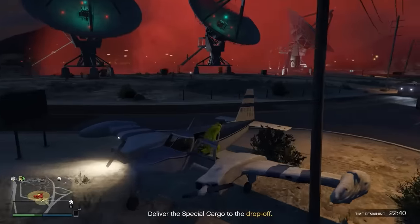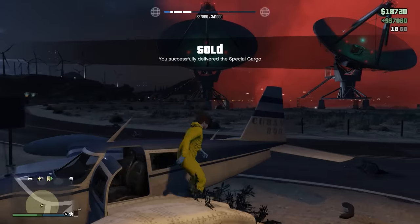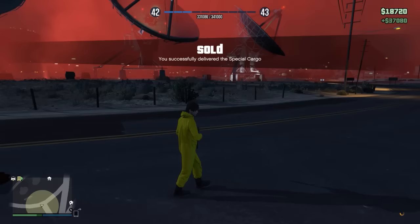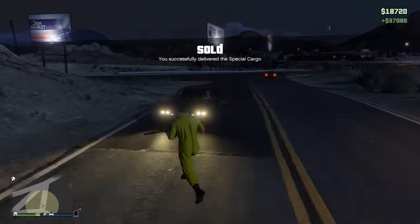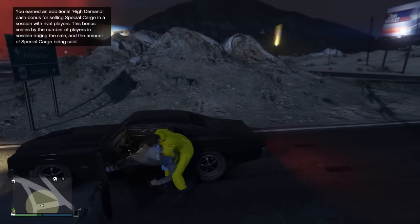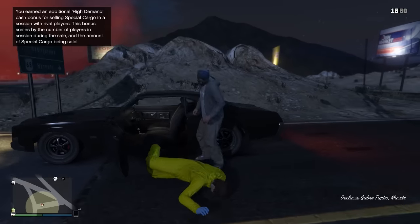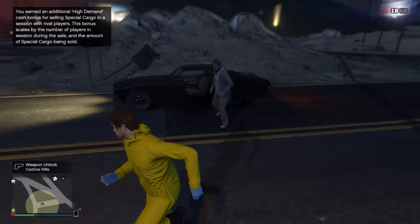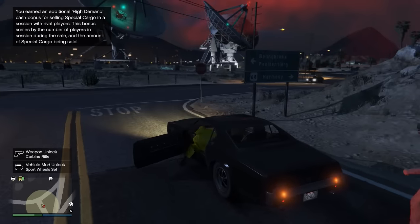The landing wasn't smooth and you're greeted by tons of enemies, but once you put the plane in the drop zone it sells. I got 37,000 — you actually get a bonus for having players in your server, and the more players there are the bigger the bonus. I'm not sure why I got such a large bonus since there's barely anyone in this session.